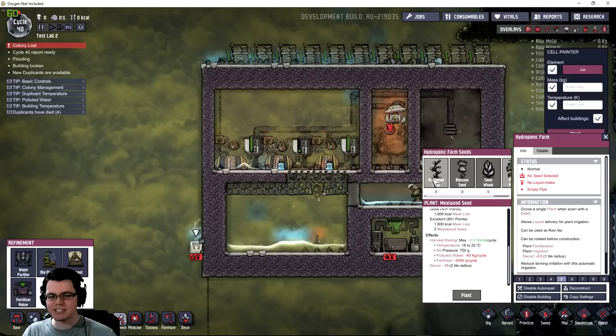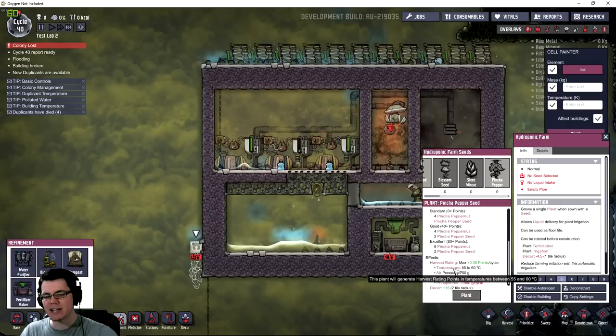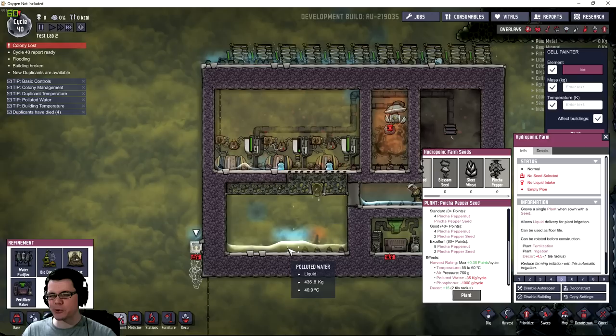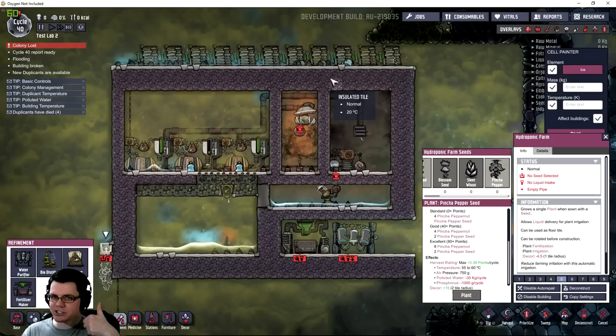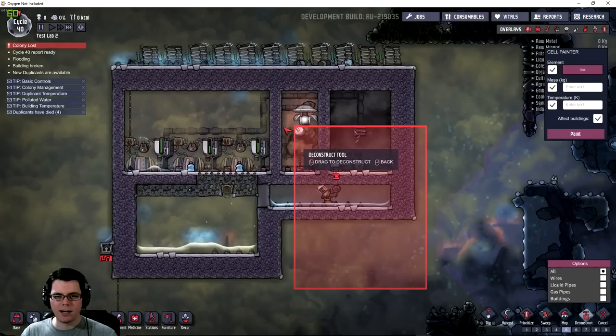The two plants that use polluted water are mealwood and pinch of peppers. The pinch of peppers has an ideal temperature of 55 to 60 degrees Celsius, and the polluted water coming out is already at 40 degrees Celsius — so it doesn't need to get much hotter to hit that ideal range, giving you an excellent yield. Irrigating a farm has a dramatic effect on its temperature, so to me the best byproducts from a gas geyser are a bunch of electricity and hot polluted water.